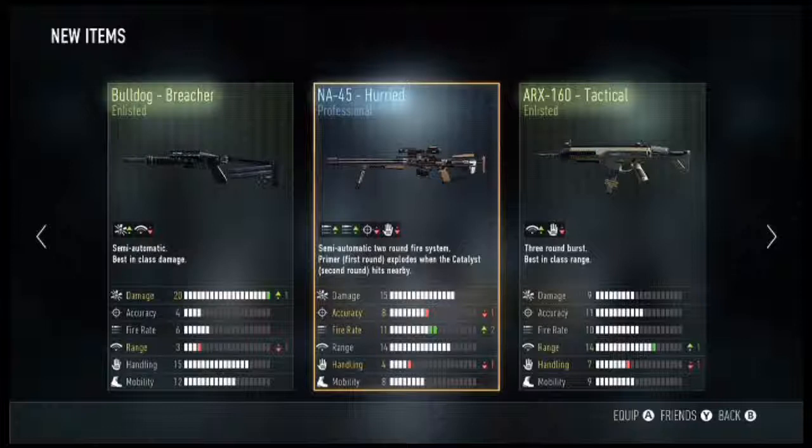I like the look of that sniper rifle — NA 45 Hurried, minus one accuracy, plus two fire rate, minus one handling. And we get ourselves a Bulldog Breacher: plus one damage, maxed out, and minus one range. Maybe if you add attachments to it you could end up pushing it to five or six range.